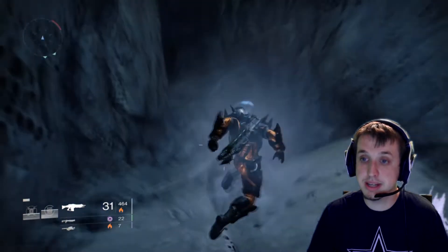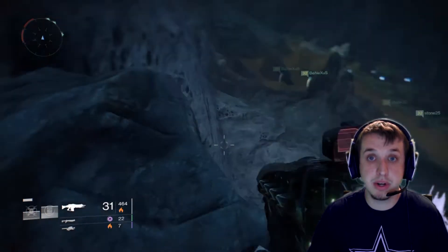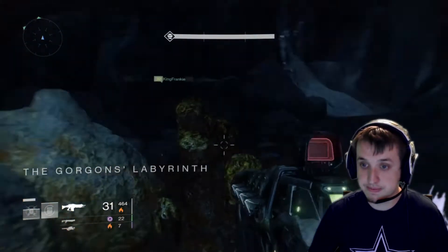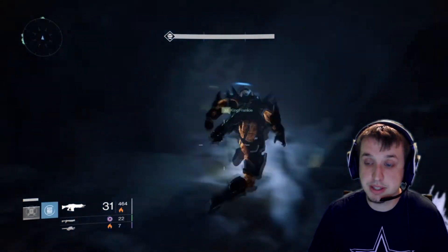And then we just run up to the left here. If you're a Titan, go ahead and put on your Striker class. And if you're a Blade Dancer, go ahead and put on your Blade Dancing class, because it will help on the jumping puzzle, having your super charged and ready to go. So now we just keep following the video here — jumped up, ran to the cave, run down this way.